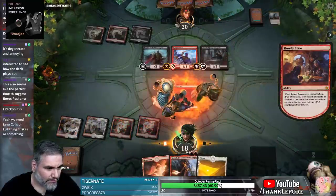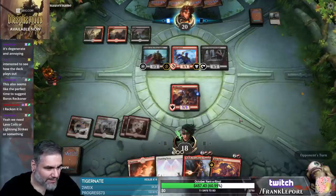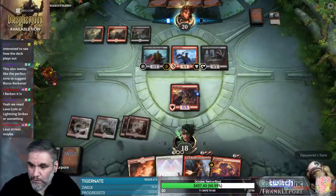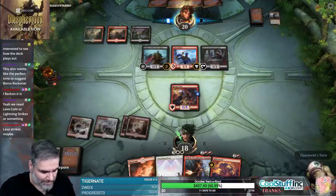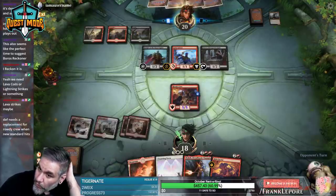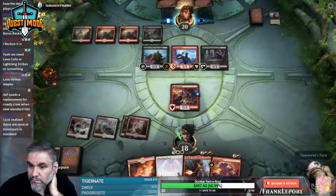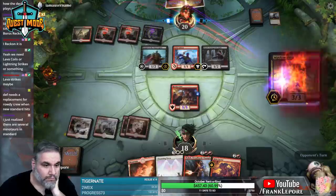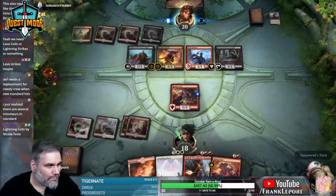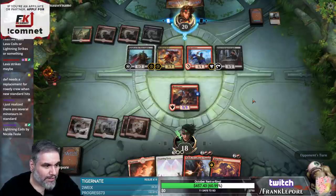Come on, roll the dice. Yes! Oh yes! And then we can Cleansing Nova next turn? That's gas. How many lands we got in this graveyard too? Mayhem Devil - sack my two guys. Do you want to sack these too? That seems bad. Does this guy have trample? Does have trample. Very aggressive.